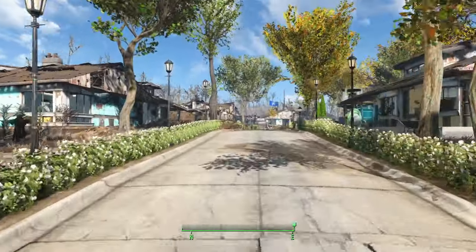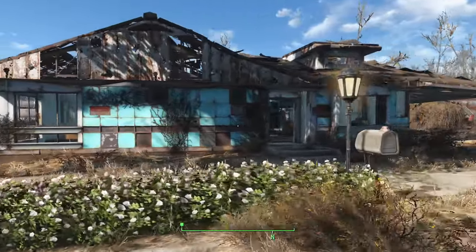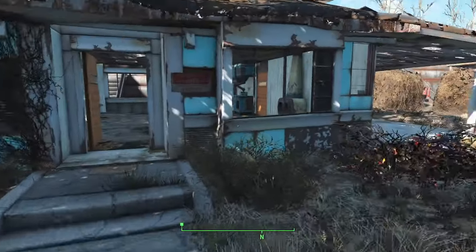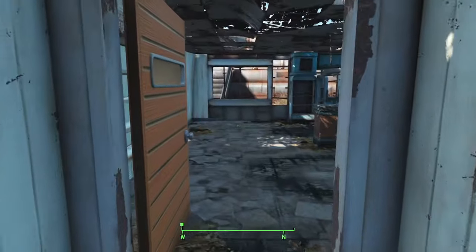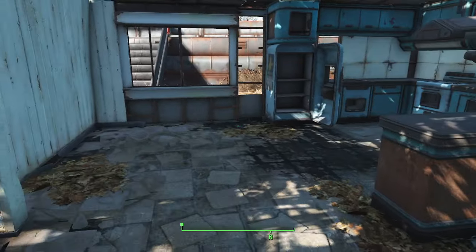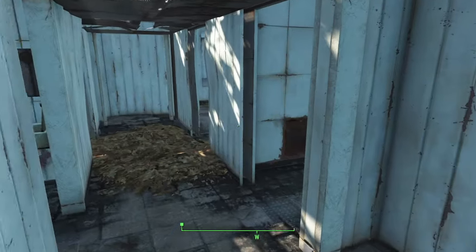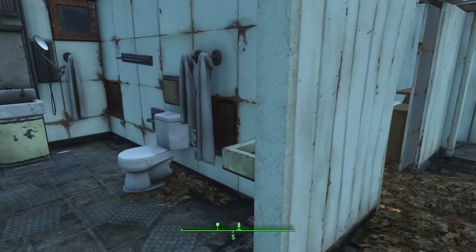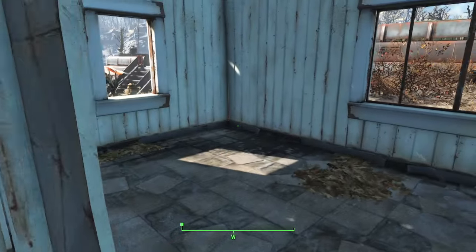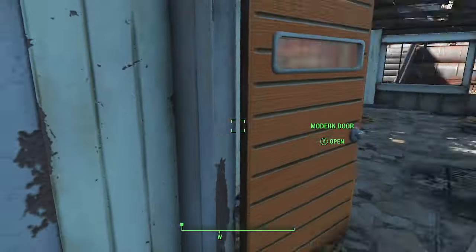On the left we have the Sole Survivor's original house, which they've kept in its original state. I scrapped everything when I first came through but they don't really want to live here because it brings back memories of Nate and Shaun — I still haven't gotten Shaun in my playthrough yet. Maybe when I do I'll come back and redo the house, make him a little room. For now it's a restricted area and off limits.